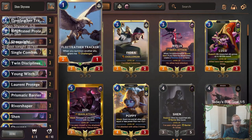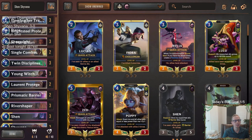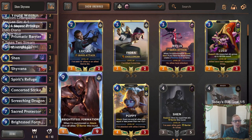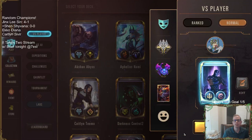Our dragons are going to be Shyvana and Screeching Dragon, because Screeching Dragon is perfect with Shen as well. We're going to be going with the challengers — we'll have Protege, Fleet Feather Tracker, some challengers, and then support with Young Witch, Shen, Bright Steel Protector, that kind of stuff. Top end is going to be pretty good — we get Sacred Protector, which I think is really underrated in Shen decks. Give all our allies with barrier double attack. And then also a Bright Steel Formation at the top end because that card is crazy. Let's give it a try.